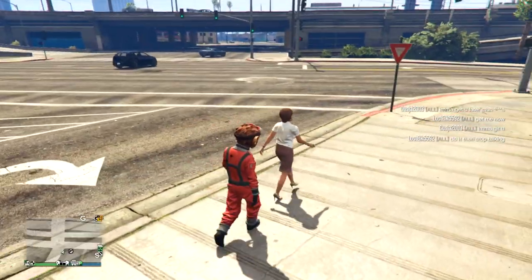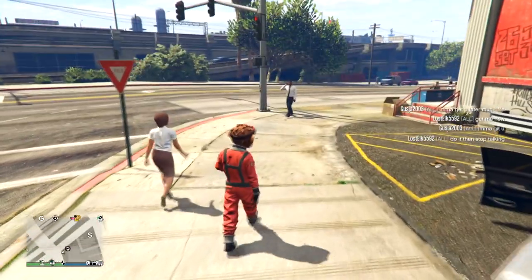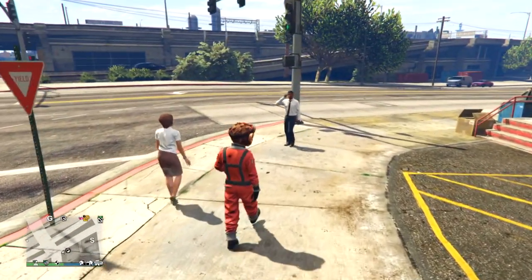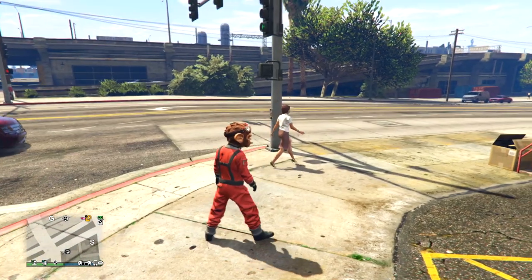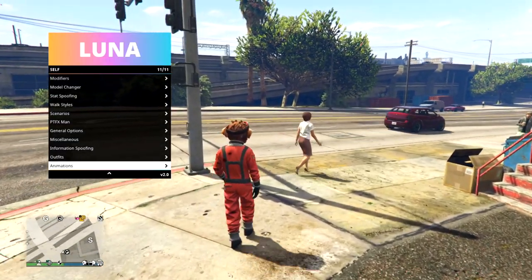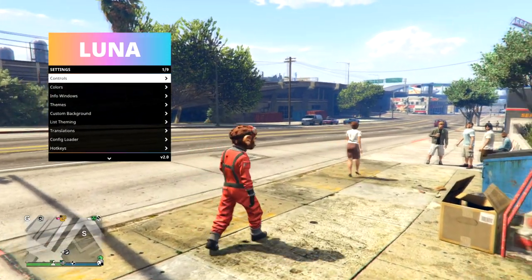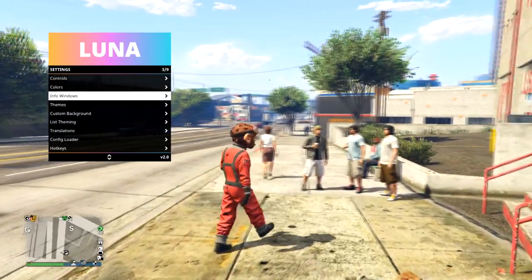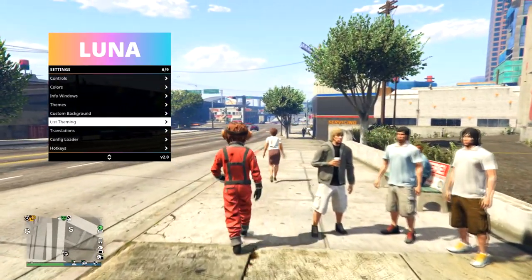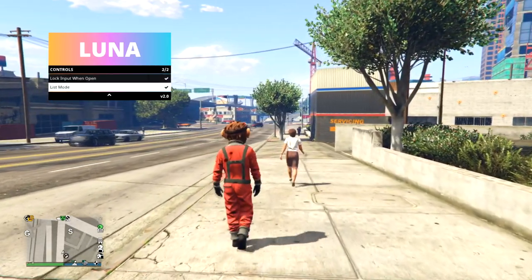Hey, what's going on guys, it's Jaco back again with another episode of Model Life. Today's video we're doing something very cool — we're going to be using aimbot using the new Luna updated 2.0 menu. This menu is actually super cool, and a lot of you guys were asking how I make it look this way. All you have to do is go into the settings menu and then just get rid of list format.